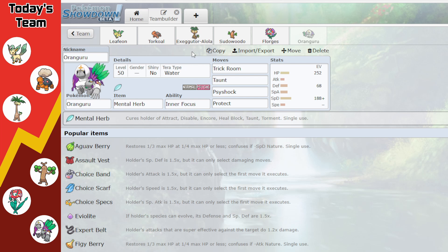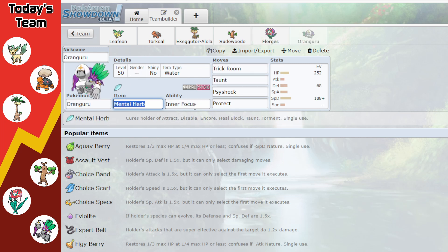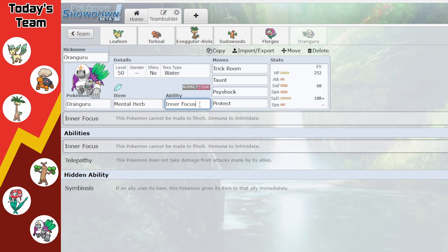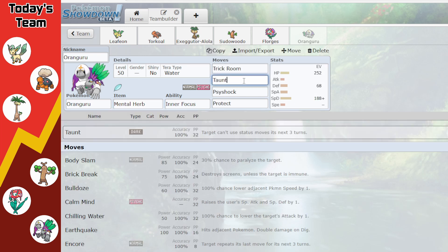Last on the team we have Oranguru, which has a little palm fan — kind of grassy. Florges is here because it's literally a flower. Oranguru is our second Trick Room setter, and we have Inner Focus so even against Fake Out leads we can set up Trick Room consistently. Mental Herb prevents Taunt or Encore from disrupting us. We also have our own Taunt to stop opposing status moves, Psyshock for STAB damage, and Protect to save Oranguru for a turn. Tera Water on Oranguru mainly dodges heavy neutral Fire-type moves like Eruption.